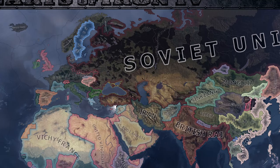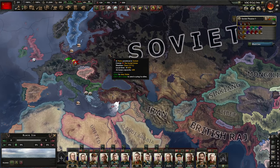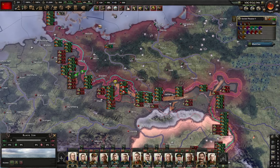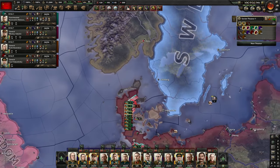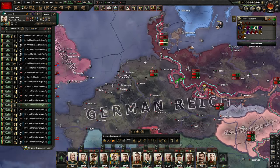Hey everybody, welcome back to Andrew's Channel International! My name is Andrew and today we play Supreme Ruler 4 with Stalin. In the last episode we managed to capture Berlin and now our wide run towards our new objectives is about to start.